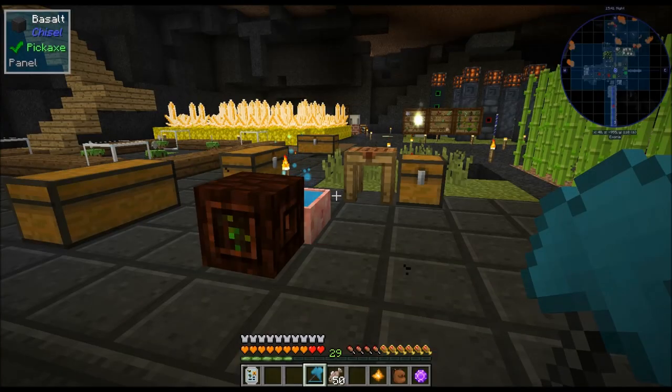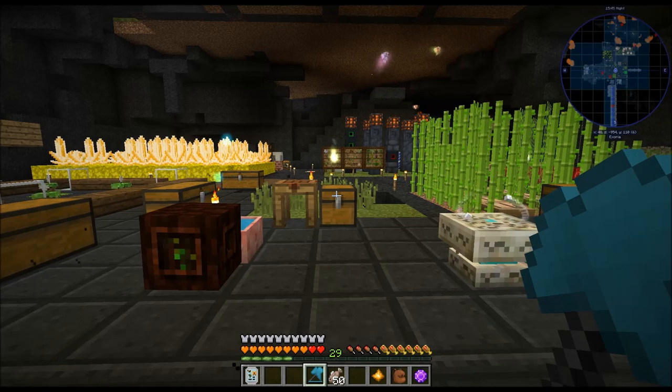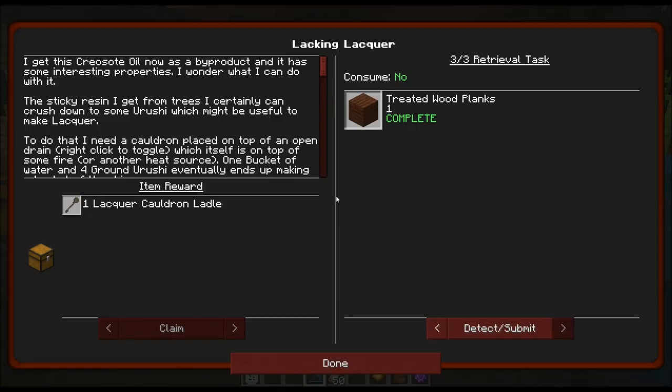Hello everyone, CattywampusGamer here, bringing you another episode of Minecraft Exoria. Today's episode we are going to get into making lacquer and urushi and all of those good things.